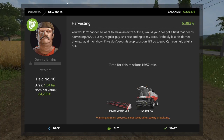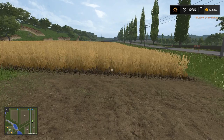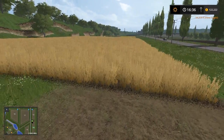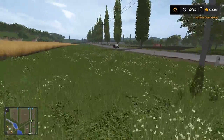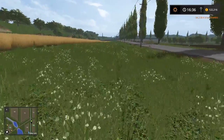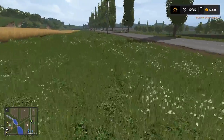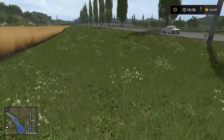First we are on field number 16 - this is Dennis Jenkins. As you might see I am not in the best of standings with him, but who cares, he is going to be happy now because we are going to buy his field. And now we did - field number 16 is ours. It is a good field, not too big and not too small. This is going to be a nice little job for our harvester.